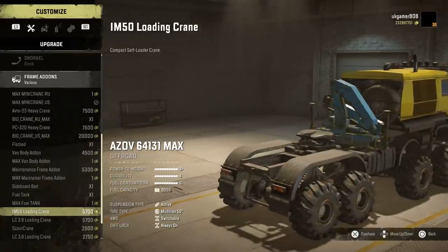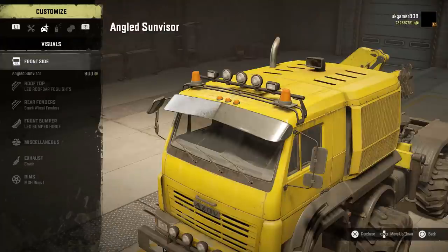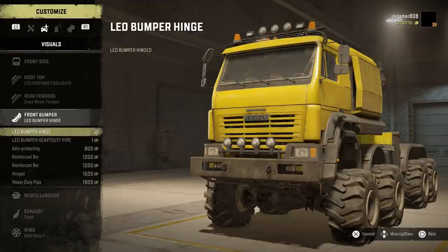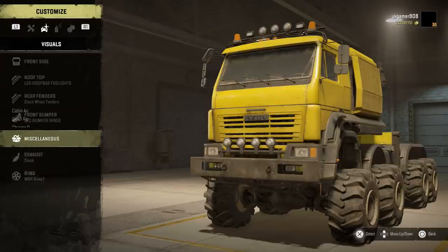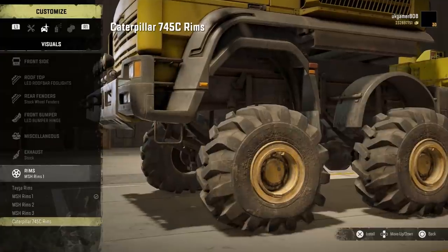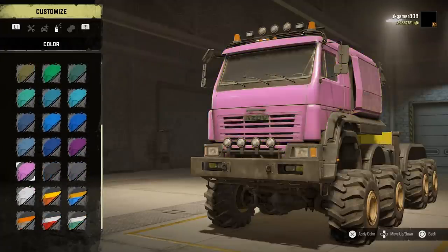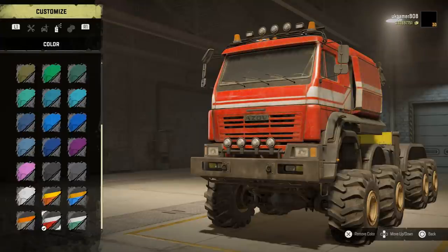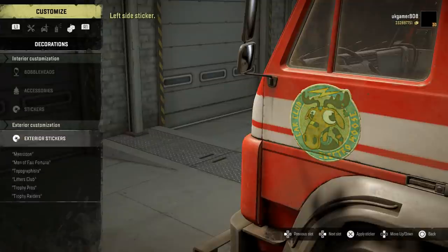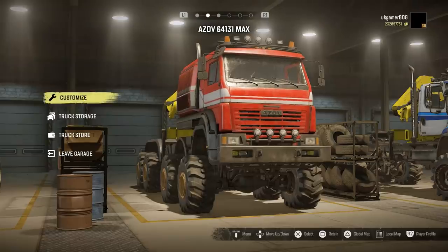All the different frame add-ons are available. We've got the crane on there so it's taking up a bit of the bed. We need saddle high. For LED light configurations, we've got LEDs on the bumper as well if you want those. There are some extra rims — let's go with a Caterpillar rim today. All your colour choices are the same as normal. Let's go for the red. And don't forget the bubble heads — most important thing in the game.